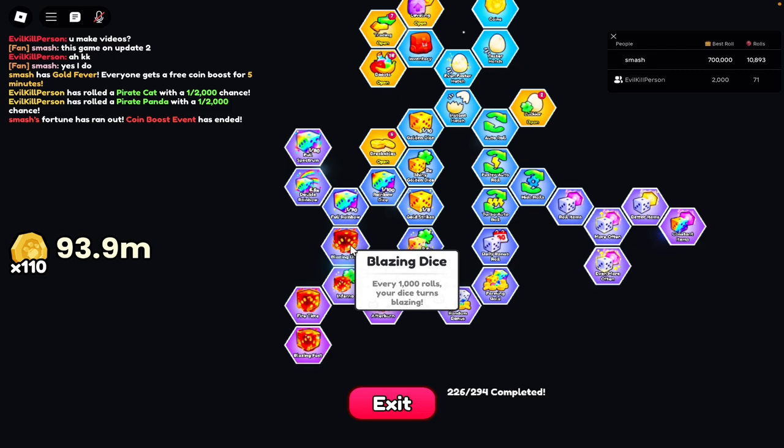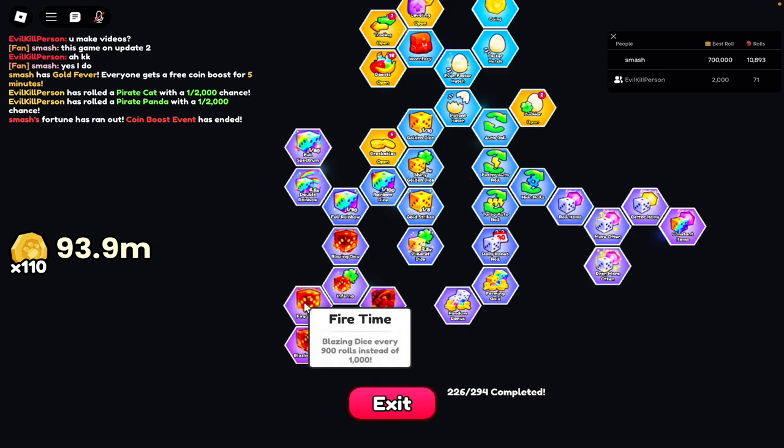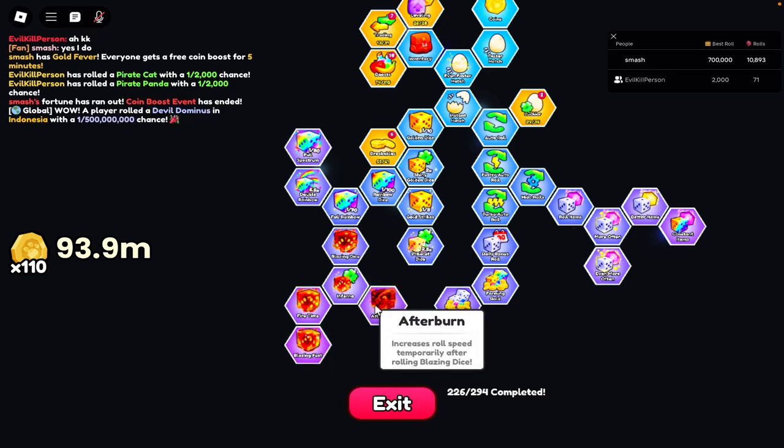With the blazing dice, every 1,000 rolls if you get the infernal upgrade, your blazing dice will increase. The fire time upgrade makes it trigger every 900 rolls instead of 1,000, and then blazing fast makes it every 825 rolls instead of 900. Afterburn will also temporarily increase the roll speed after rolling a blazing dice.